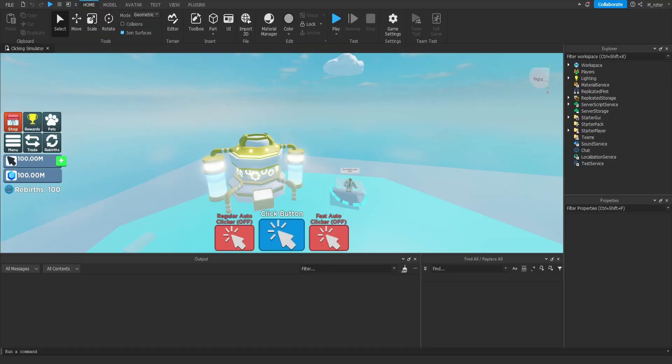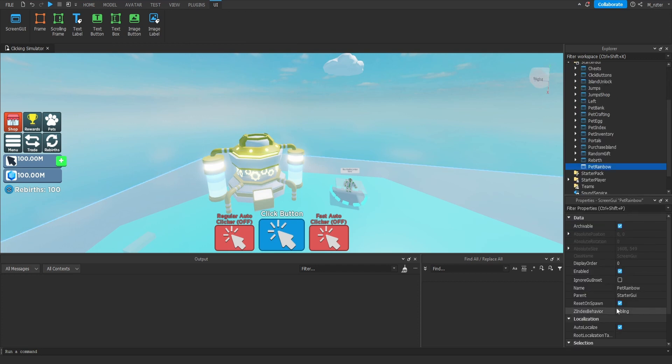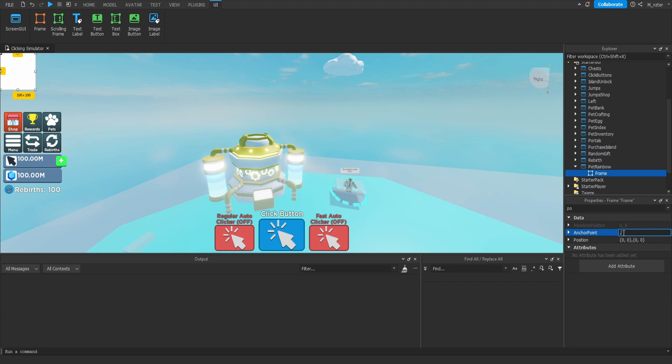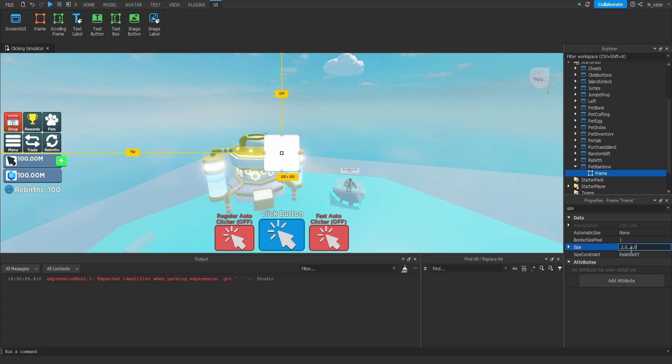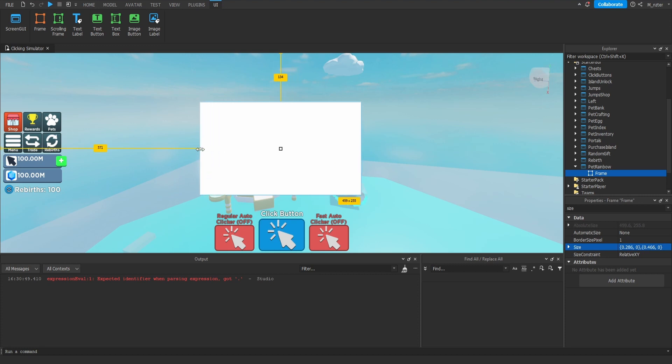Hopping directly into the studio, let's get started on the GUI. Going into our StarterGUI, we are going to add a brand new ScreenGUI, rename it to Pet Rainbow, and set ResetOnSpawn to False. Now that we've done that, let's add a frame inside of here, and we're going to want to center this frame, so Anchor Point 0.5, as well as the position.